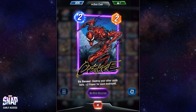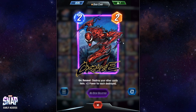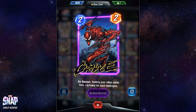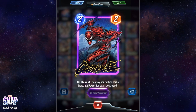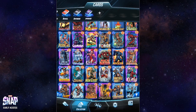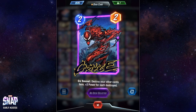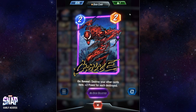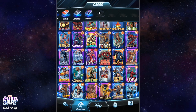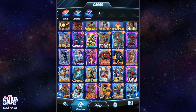Carnage is usually included in destroying decks because it destroys your other cards in the same location and gets plus two power for each card destroyed. If you're playing a destroying deck this is definitely something you want. It's also useful to get rid of cards that are flooding a location — like Squirrel Girl's squirrels — to make room while increasing Carnage's power. From this line my absolute favorite is Gamora, followed by Rocket Raccoon for a one-cost card.